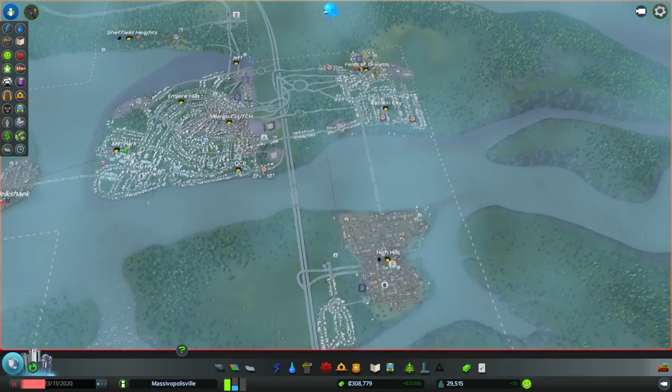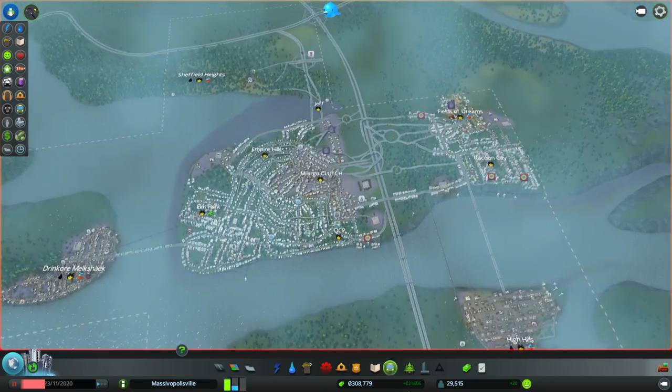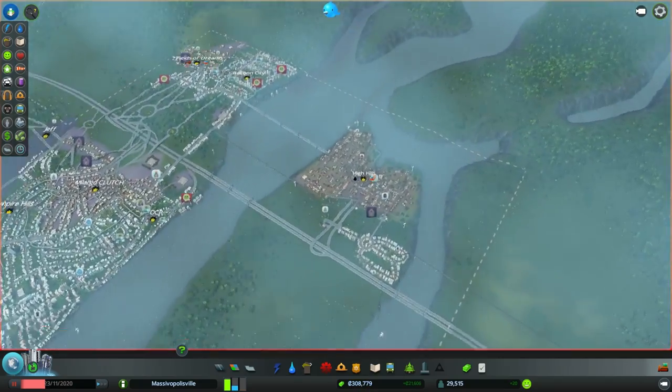Anyway, we'll deal with these problems that occurred because I neglected my city for like 40 minutes total worth of time. We're still doing good though — 21,000 income, roughly 300,000 dollars in the kitty.